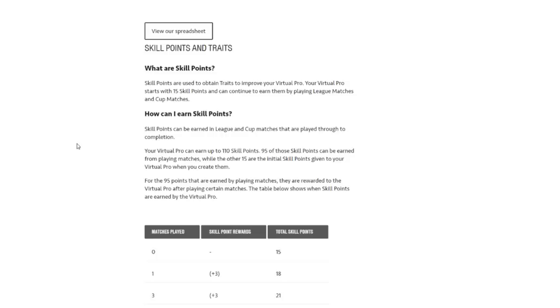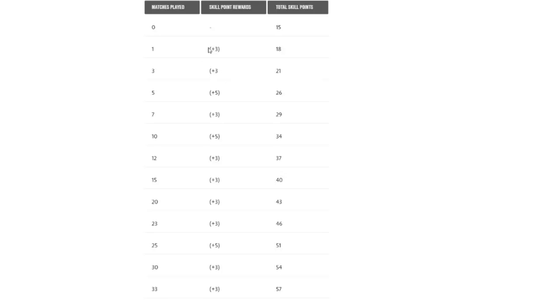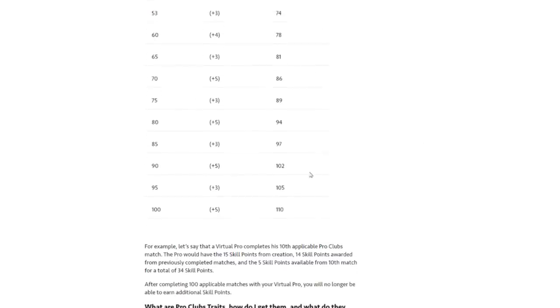The last thing to know about levelling is skill points, and it's the same as FIFA 19. There are 110 skill points available. If you play 100 games in the league and cup system, you will get all 110 skill points. If you play in a drop-in game, you will not receive skill points — don't ask me why, you just don't. The on-screen table shows exactly where and when you get skill points: you start with 15, play one game and get 3, at three matches played you get another 3 — and it goes all the way through, with your 100th appearance giving you 5, bringing the total to 110.